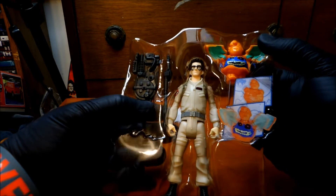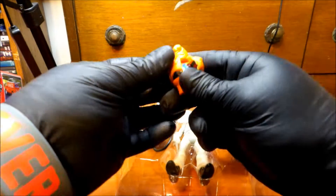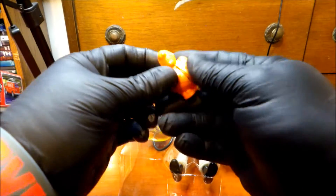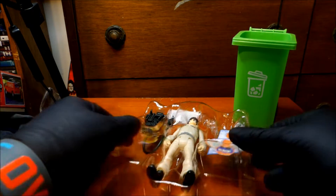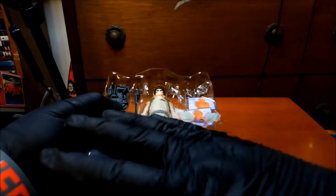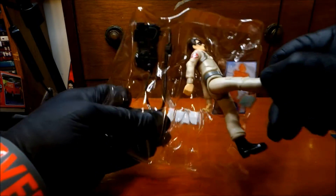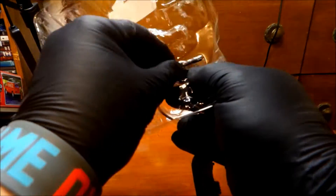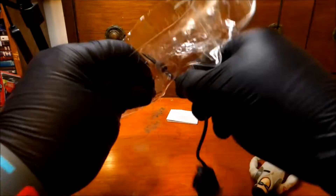Each one comes with a Ghostbusters ghost — just a fat dude; you push the button and boom, action feature. The reason I got him here of course is for Egon. Freeing him from his plastic prison along with his proton pack — if I remember correctly, this thing was a pain in the ass to get out of the last one too. There we go.